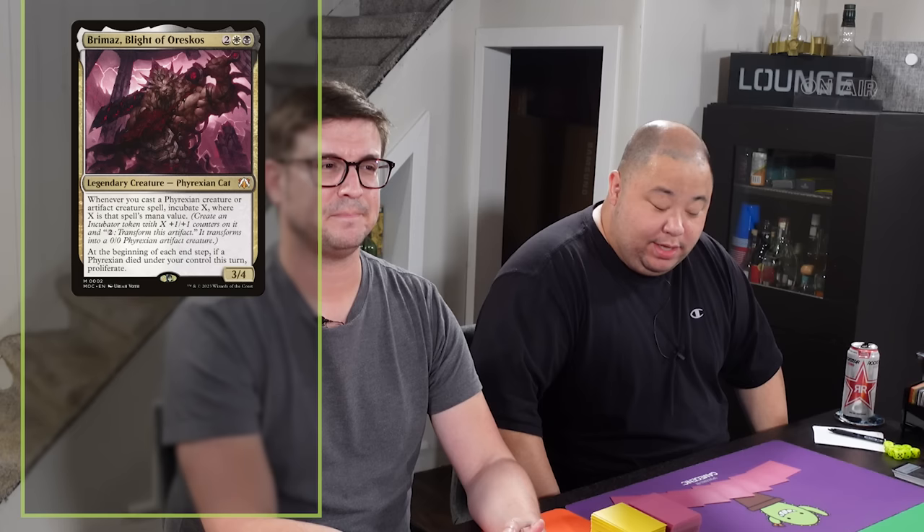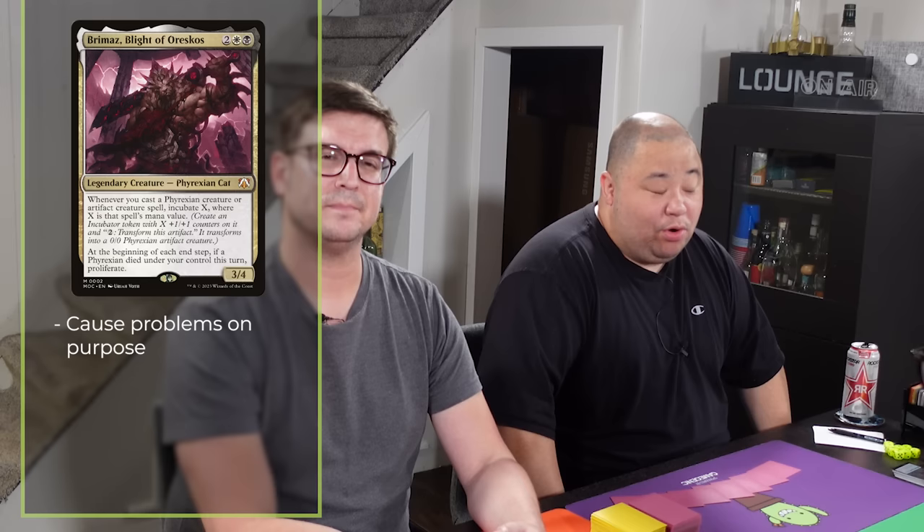Today I am playing Kasla the Broken Halo. This is a Jeskai Angel deck that plays around a lot with Convoke — watch for stuff that taps and triggers things. Lots of stuff that makes tokens so that I can Convoke things out. And I'm playing Brimaz, Blight of Oreskos. The Phyrexians were a big problem in March of the Machine, and Brimaz is a great payoff for playing those and other artifact creatures. I'm trying to incubate as many times as possible.